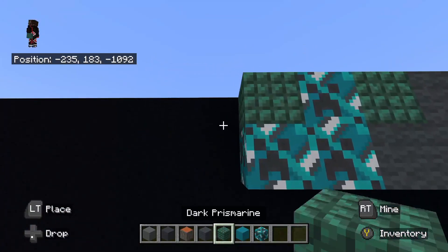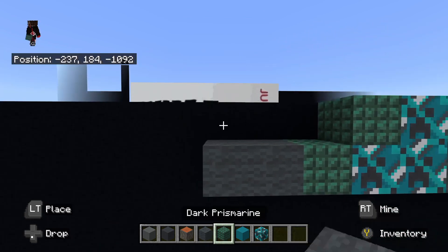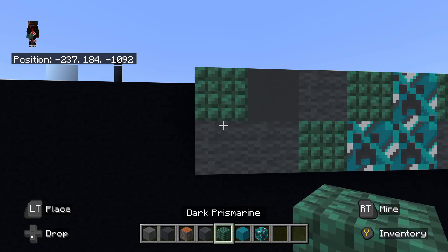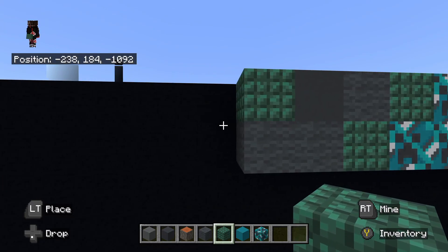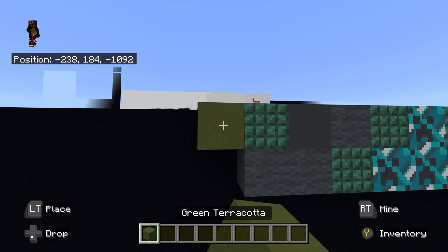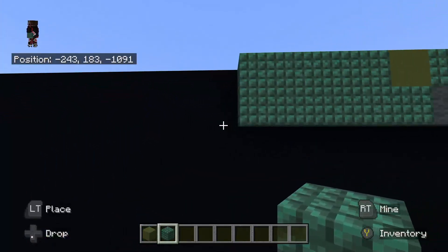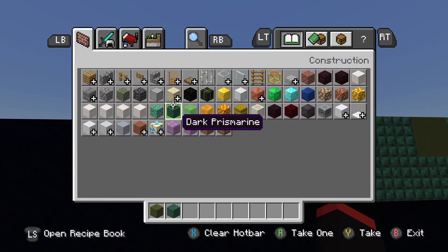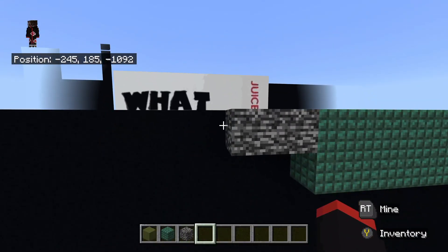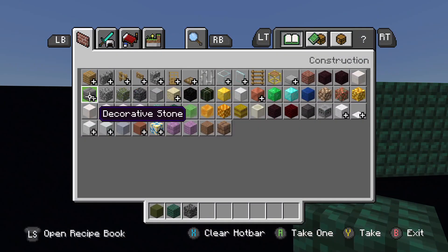To the left of that bottom cyan glazed terracotta, place dark prismarine. To the left of that dark prismarine, place gray wool going left — one, two. On top of that left gray wool, place dark prismarine. To the right of the dark prismarine, place gray concrete, then gray wool. Then to the left of that dark prismarine up top, place green terracotta. To the left of that green terracotta, place dark prismarine going left — one, two, three, four. Underneath that left dark prismarine, place dark prismarine all the way to the right. To the left of that top dark prismarine, place bedrock going left — one, two. Then to the left of the bedrock, place green terracotta. Underneath the green terracotta, place cyan terracotta going left — one, two.